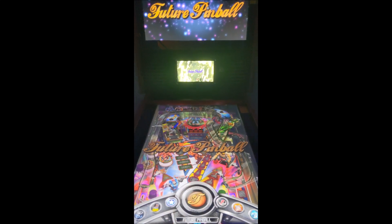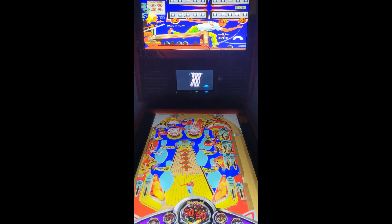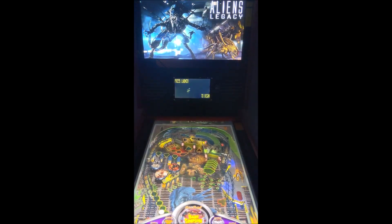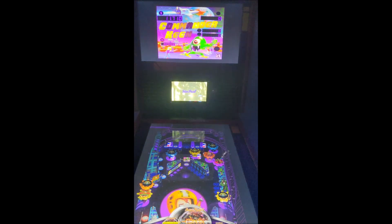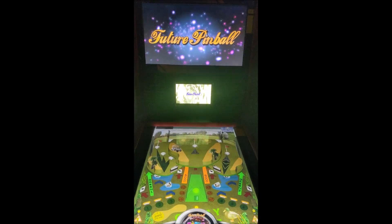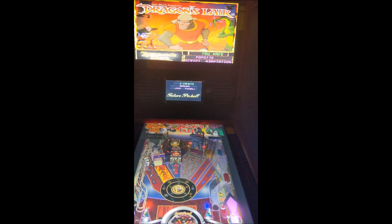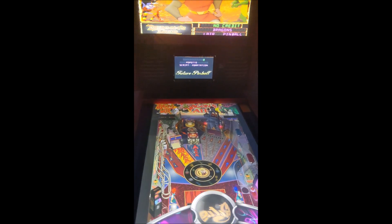Let's just go in and launch each one individually so I can show off the stability of the setup and some of the media. You press Start and it gives you the tables. I don't have 100% media on the Future Pinball side yet, or Visual Pinball — there's a lot of tables between the two. Most of it's here though. Let's pick a random table — let's do Dragon's Lair.